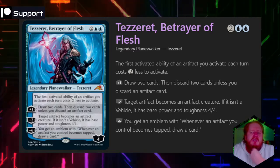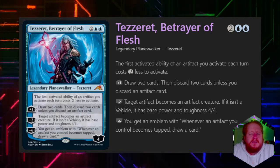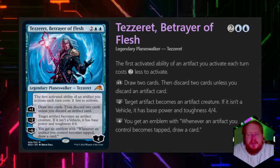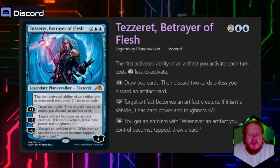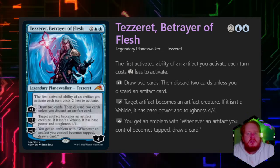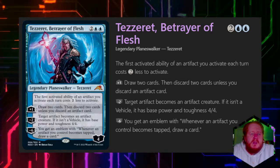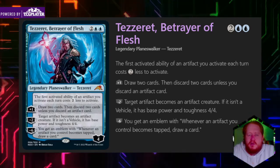Next we have Tezzeret, Betrayer of Flesh, for two and two blue. He's a legendary planeswalker. His static ability makes the first activated ability of an artifact you activate each turn cost two less — helping with reconfigure, equip costs, and other abilities. His plus one lets you draw two cards then discard a card unless you discard an artifact card. I feel like Mirrodin Besieged is a clear enchantment you'd want to run in his deck — if you choose the Phyrexians' win condition, you can eliminate one opponent at the end of each of your turns once you have 20 artifacts in your graveyard, which is pretty doable.